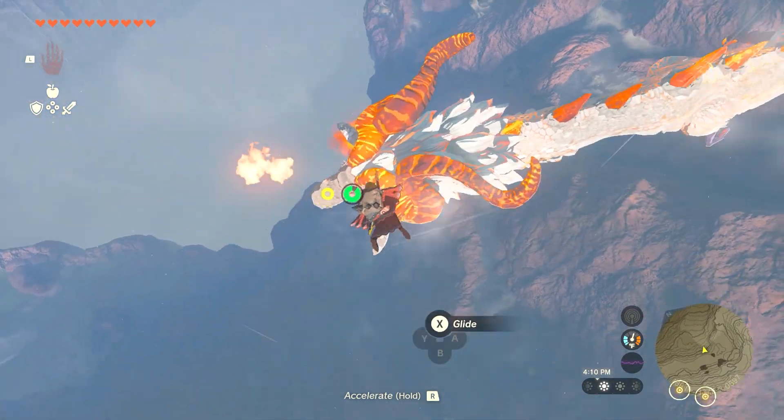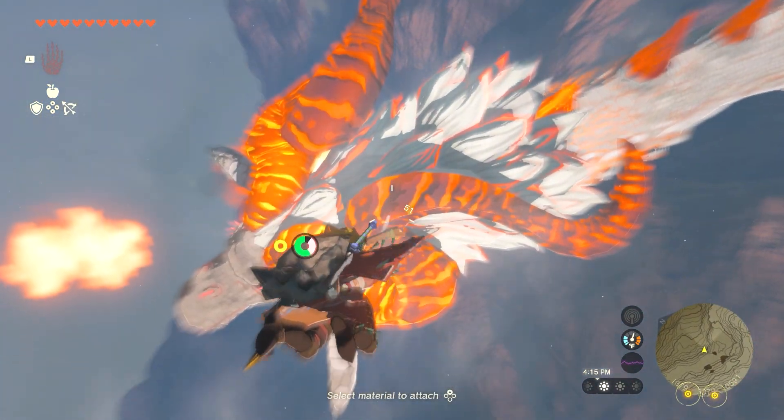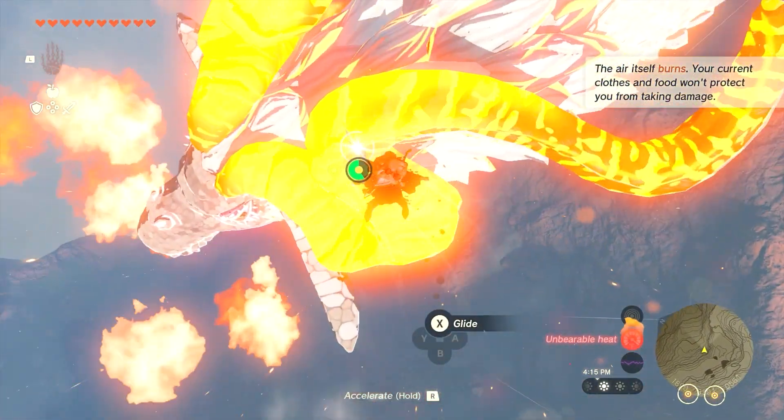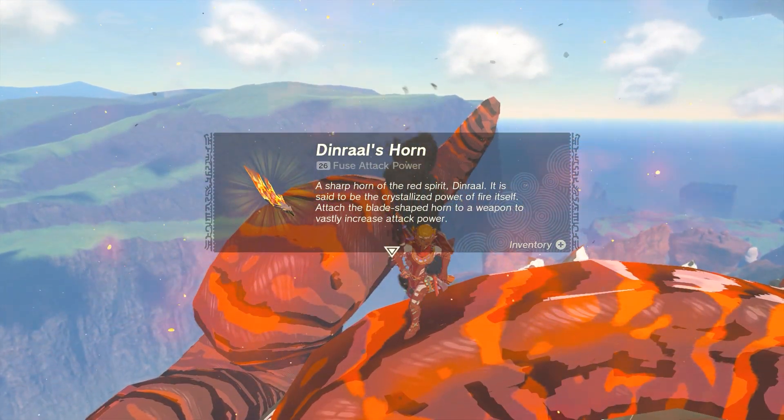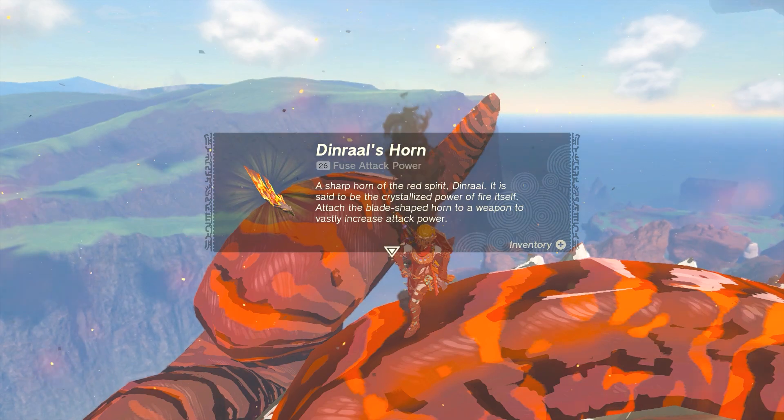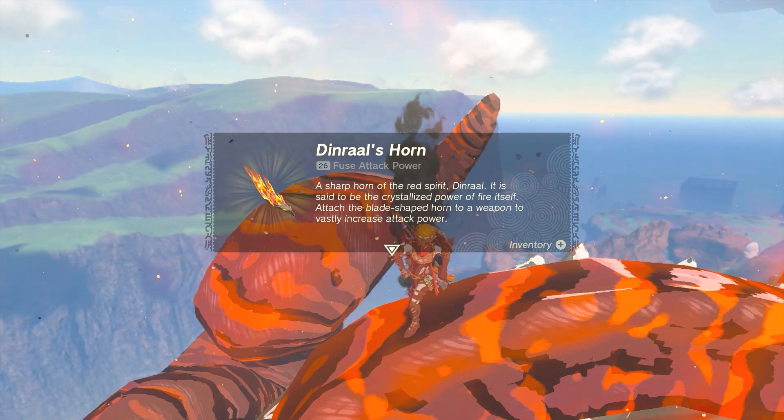Anyways, once you find the dragon, you gotta fly down, shoot it in the horn, and when the horn pops, you have to go get it. I think it stays for like five seconds and then it falls to the floor. That's how you get Dinral's Horn.